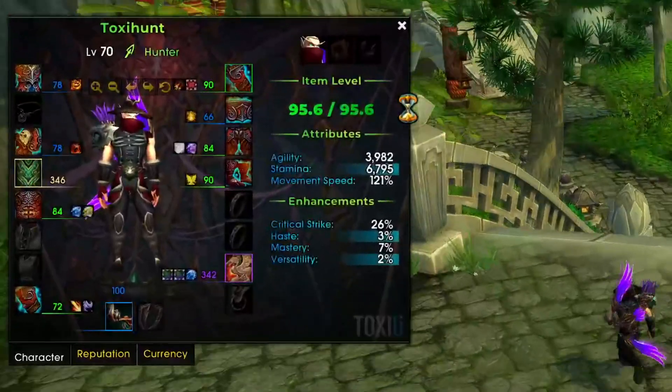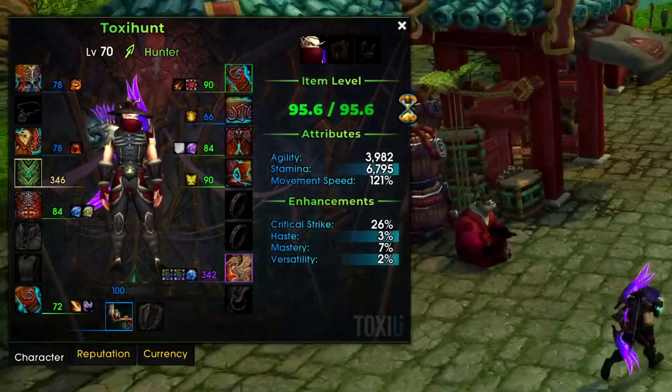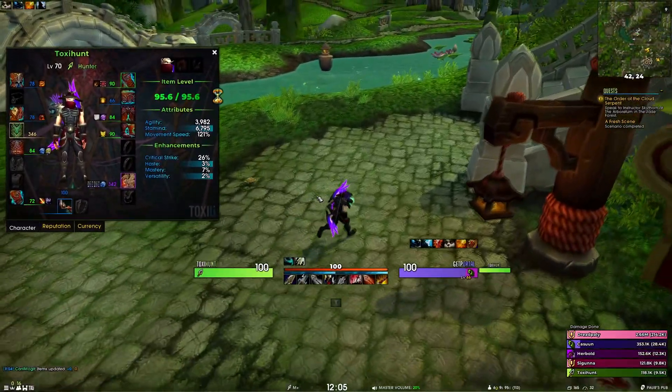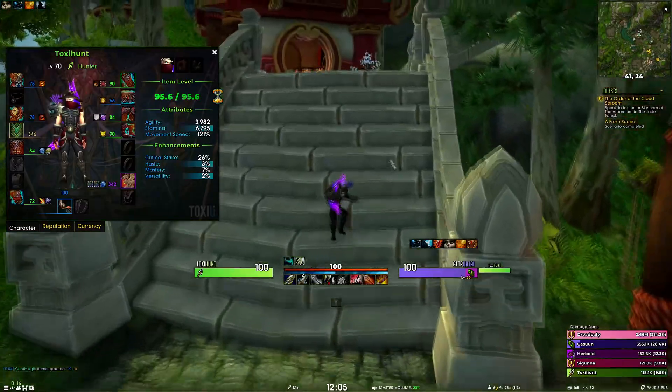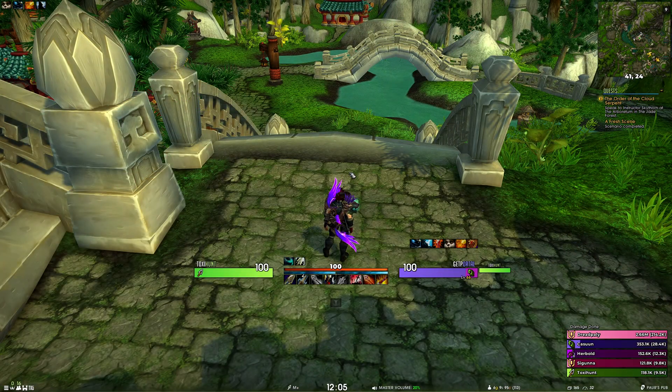I've also updated the font for the inspect item level — it's no longer huge, it's a small font that matches the rest. There have also been updates to the default armory profile, so if you open your armory you can see the fonts have changed. You can still go back to the old look, but this looks more modern. Lastly, the default icons have been updated for both unit frames and details — on retail both will use the Toxyspec stylized icons, while on vanilla and Cata the unit frames will still use the old class icons.